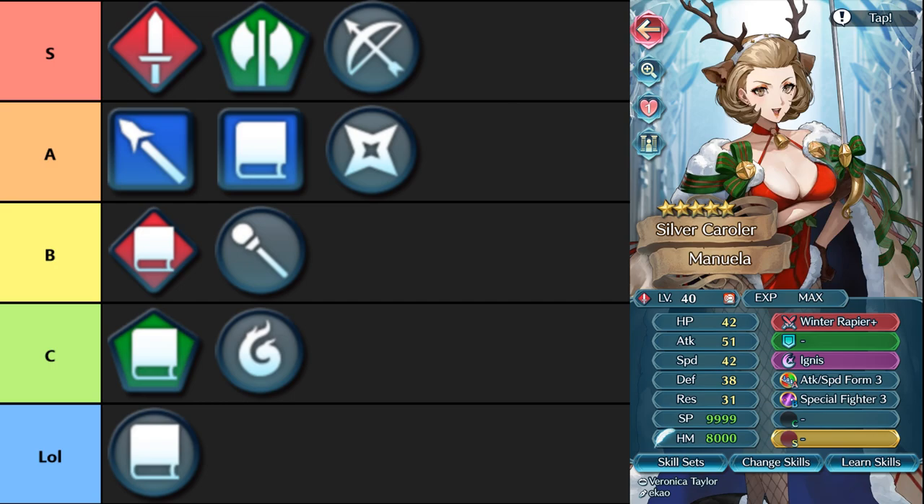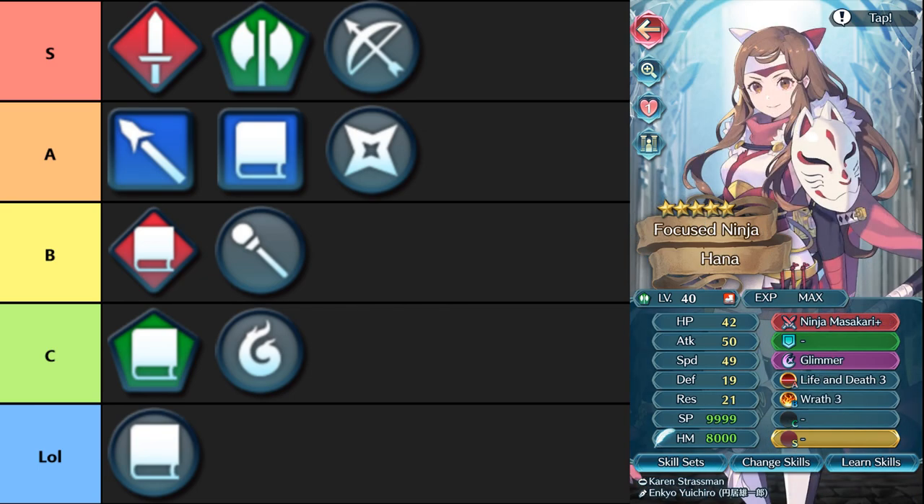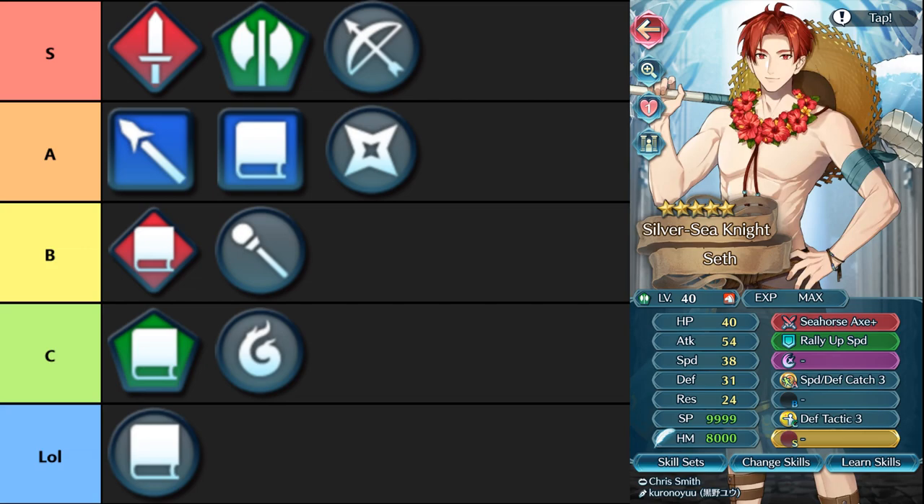Axes also follow a similar route, with pretty much the same weapons but also some others that swords don't have. Love Candelabra exists — basically the same as Allied Sword. You have Ninja Massacari, the equivalent of Ninja Katana — speedy brave weapon. Rain Axe debuffs the same way. But you also have Seahorse Axe, which is basically Coral Saber but axe form — still one of the best axes in the game because it grants a guaranteed follow-up, allowing you to perform really well in both phases.